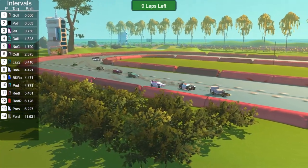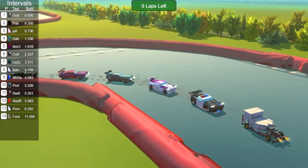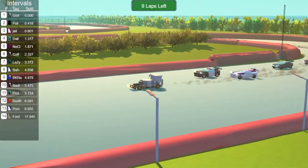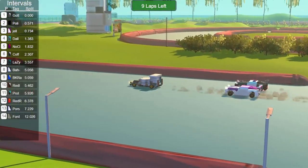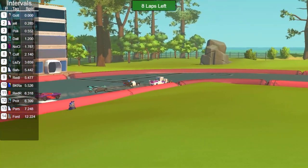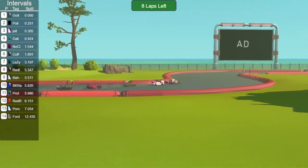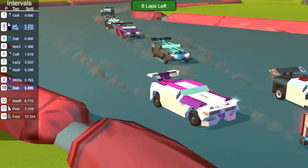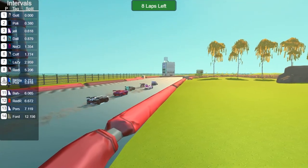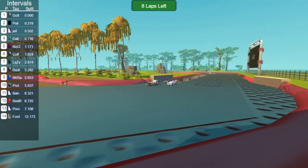It looks like it might be from the open-wheeled concept that doesn't quite meet regulations — most of the car is exposed, making it pretty dangerous according to stock rules, but it was an exception for this race. Up front though, that's not letting everyone else give up — Jellyfish is right there, as is Police Racer on either side of Gotta Doo Doo, and Dallas Dominator backing them up. The same top four from qualifying remain the same top four.